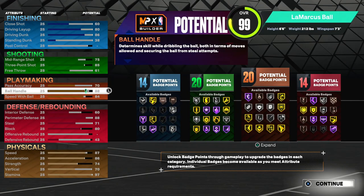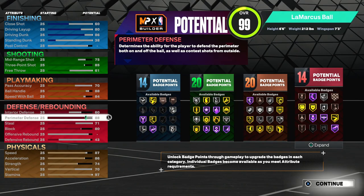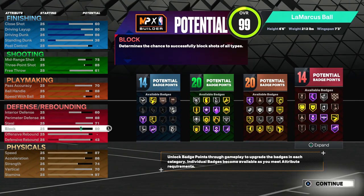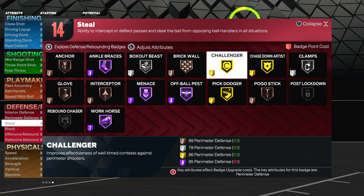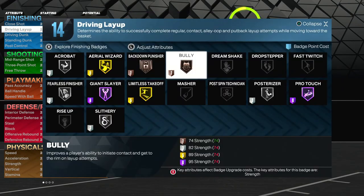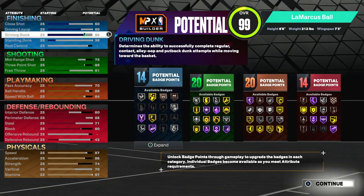You're pretty skinny but you got a little bit of bulk because you have some strength, so you get that bully badge. For defense, I only have an 88 block rating but I glitched the game to get the rim protection takeover. Interior D is 60. For defensive badges you get challenger on gold, glove on bronze — which is actually pretty good — and anchor on bronze too. Make sure your vertical is at 70 and strength at 74 to get bronze bully.